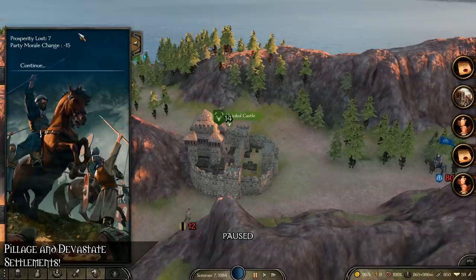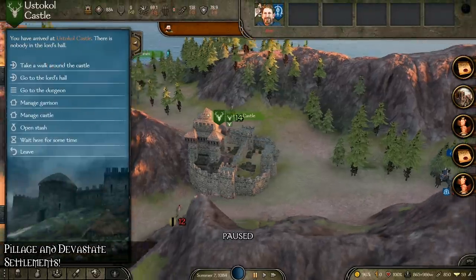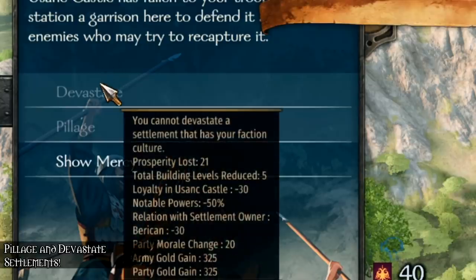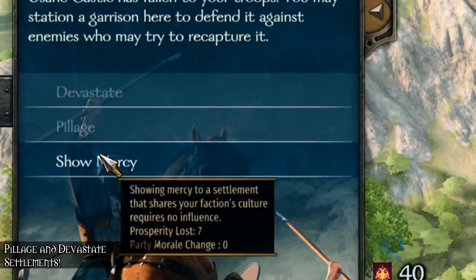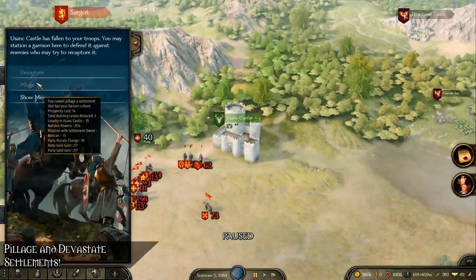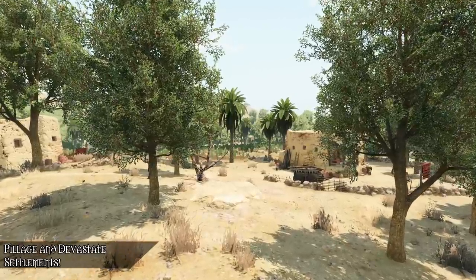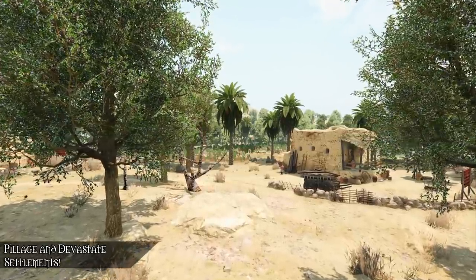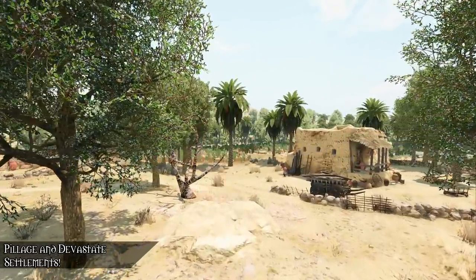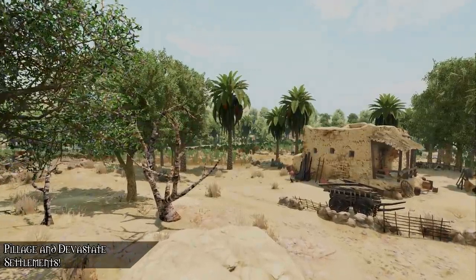Lords and ladies may or may not approve of such an action depending on their traits. The show mercy option allows the winners to take over the settlement without causing too much harm to it or its inhabitants — I guess that's what we had beforehand. While expected for settlements of one's own faction culture, showing mercy to foreign settlements will cause unrest among the troops, and some nobles will approve or disapprove depending on their traits. This feature sounds really promising, especially because the AI can utilize it too, making big changes to power dynamics, relationships, and the general experience of sieging settlements.